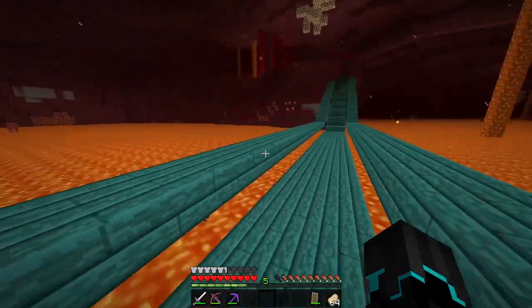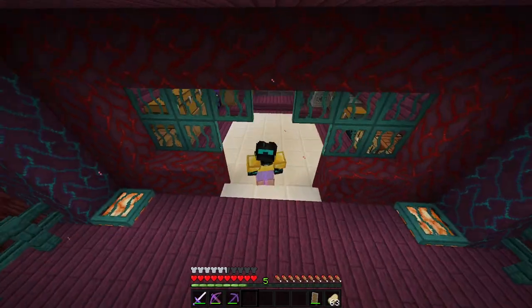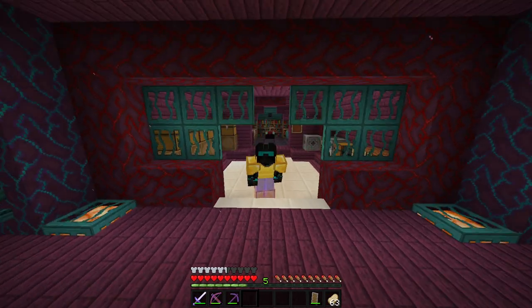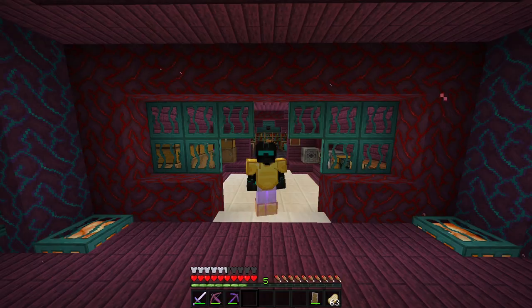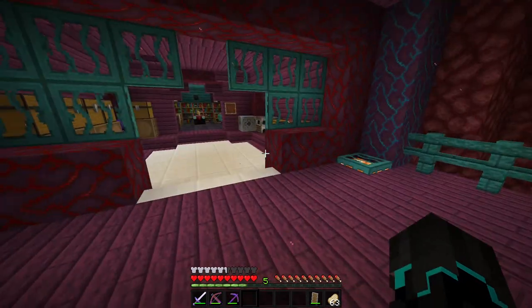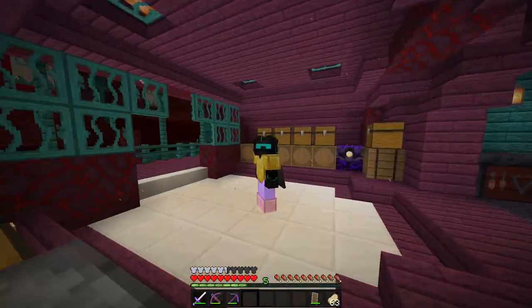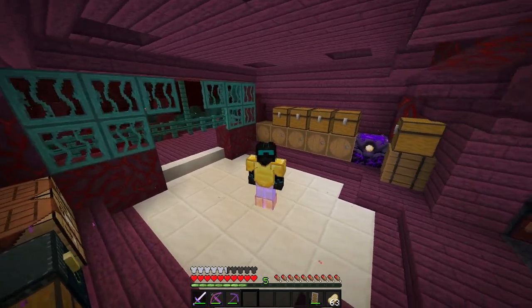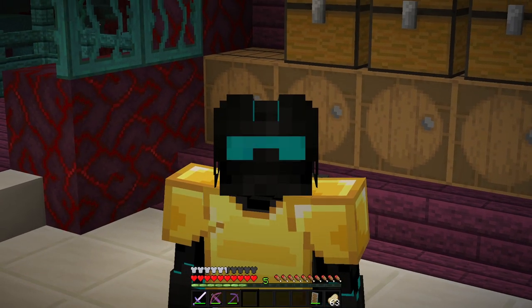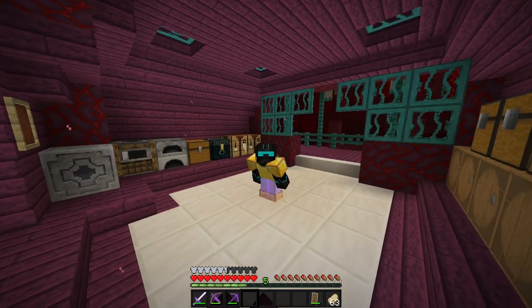I will definitely need to AFK here some more to fill up a whole barrel with this stuff, but today we will be making yet another farm — and that farm will be a gold farm. It's not going to be super efficient because to make an efficient gold farm you pretty much need turtle eggs, and we don't really have turtle eggs down here. But we still have another method of getting gold, so we will be making that today.